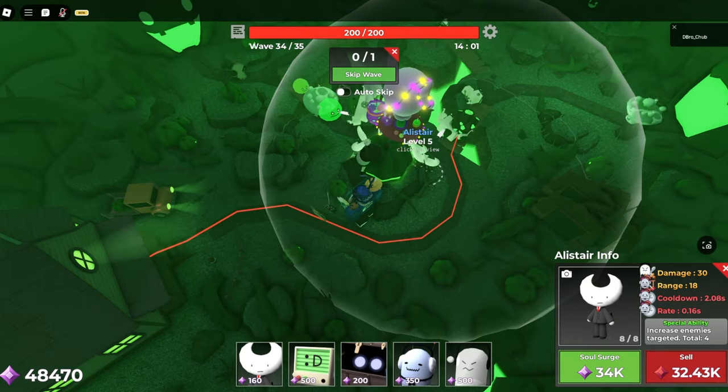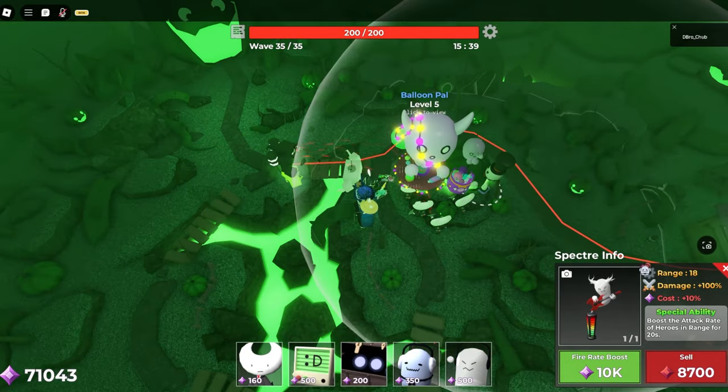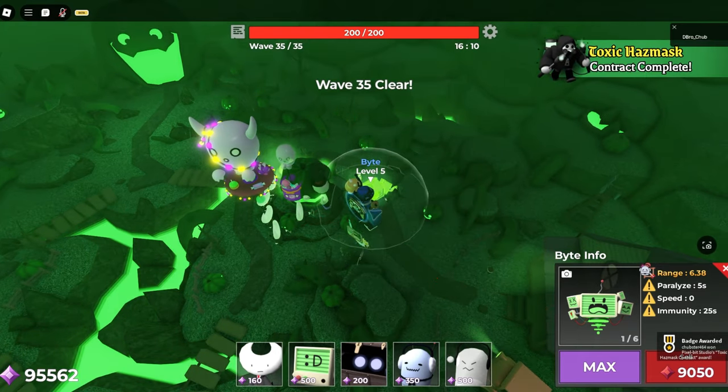I turned Autoskip off again at the last wave, and when I got to the boss I just stunned him with Bite. Used Spectre boost and he died after my second bite stone. I'd say that was pretty alright.